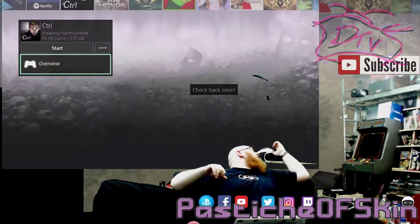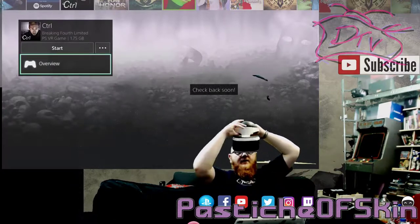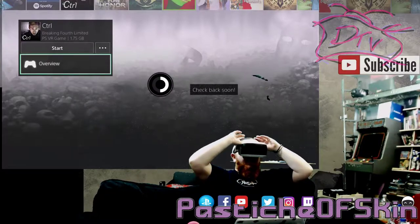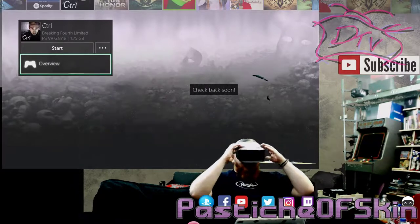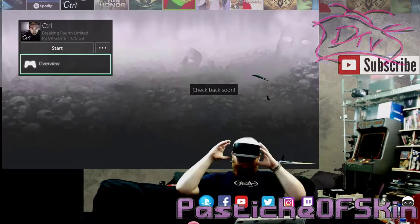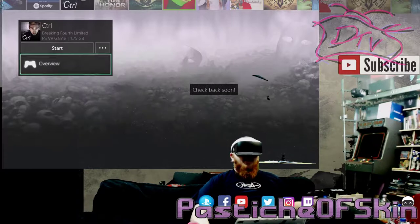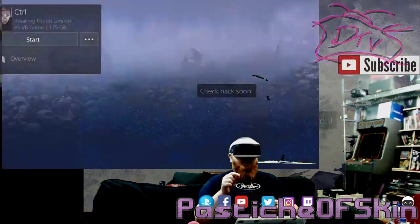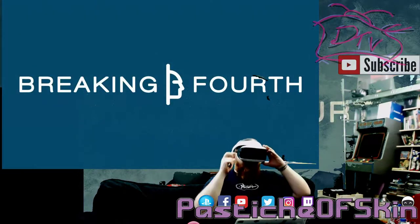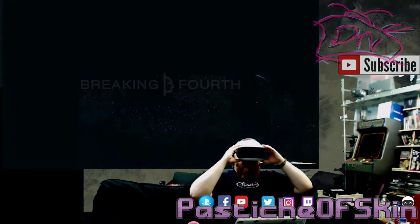Let's get the VR up and running — it should already be powered up and connected. All I need to do is get it onto my head, which is sometimes a mild task. Okay, that feels reasonably comfortable. Now where did I put my controller? Oh, there it is. Right, I think we're good. Let's rock and roll.